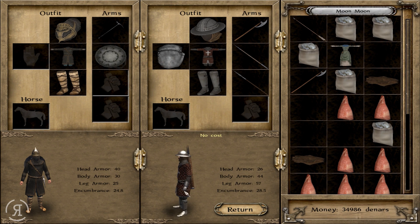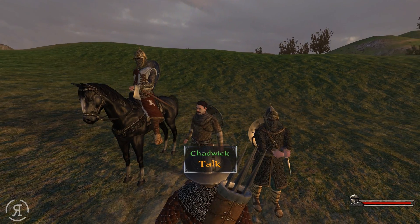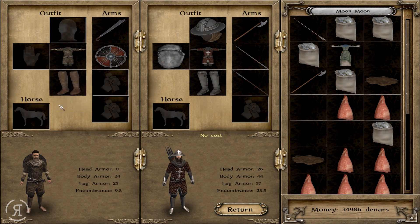I think this pole arm is actually pretty good. I feel like her not having a shield is kind of detrimental so we're just going to have her be pretty beastly when it comes to being able to survive things. Chadwick doesn't even have very good gear either.